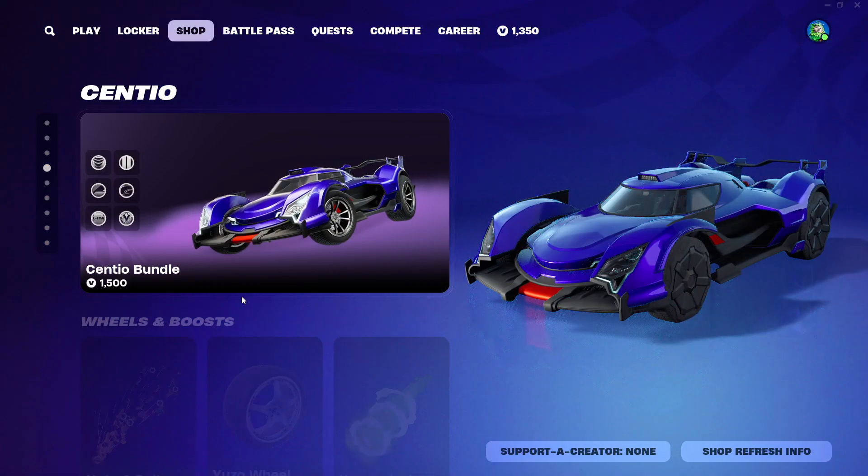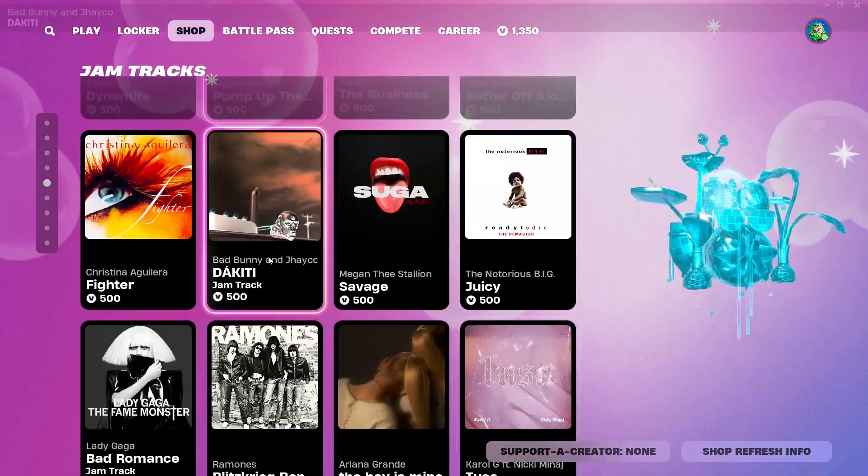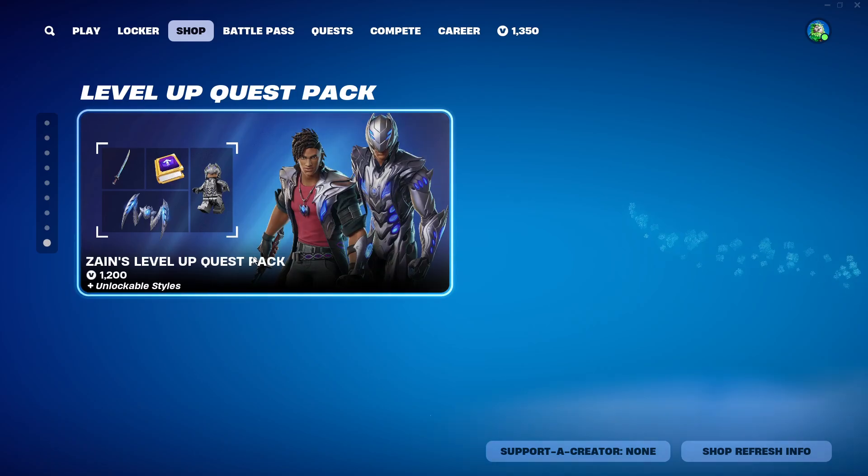And then we have the Sentoo Bundle and all this other stuff. Then we have Kauji, Gift Festival, Jam Chats, Lego decors, specialist bundles, and the Waltress back.